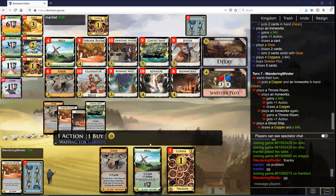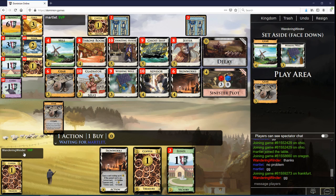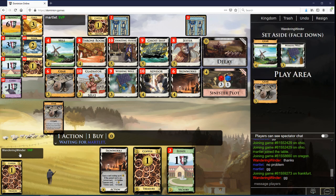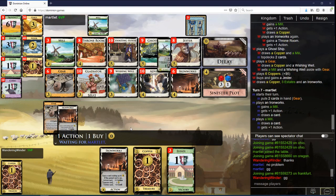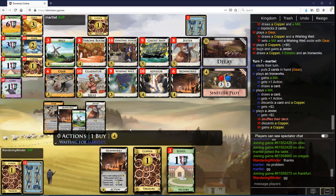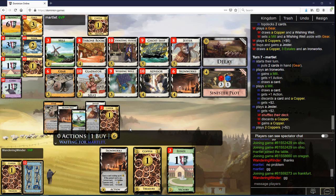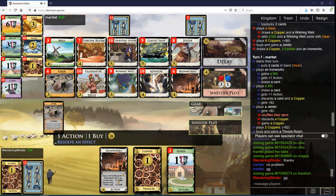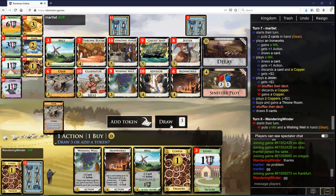I think I'm just going to play the Gear now. I'll take a Jester now. Now I'm going to want to empty the mills before I move to more Throne Rooms, I think. But I think this hand is good enough that I don't need to pop — I should probably pop this Plot.